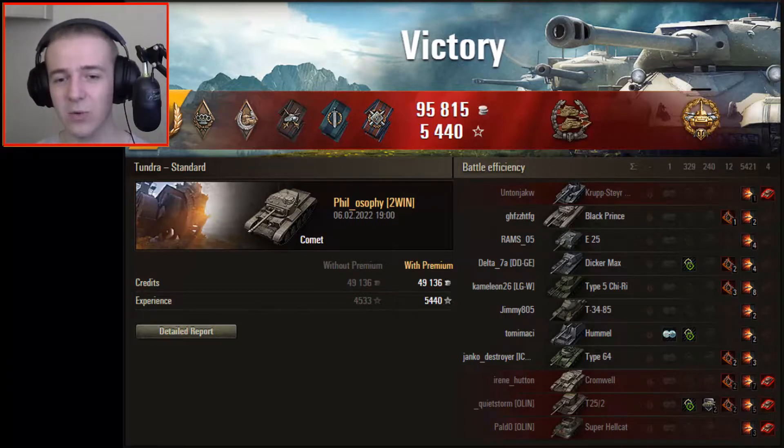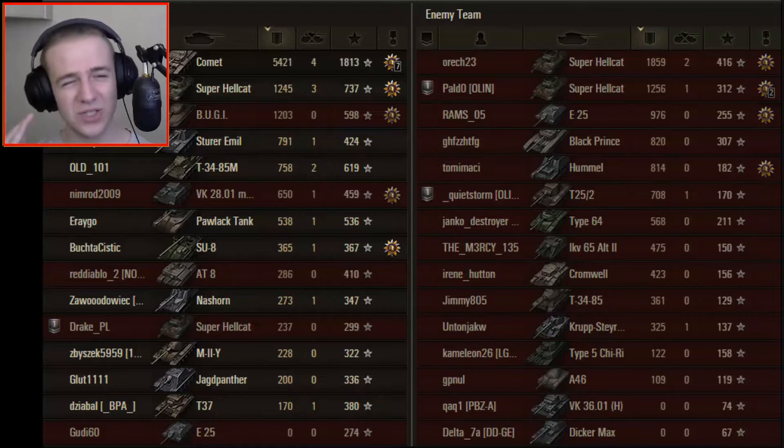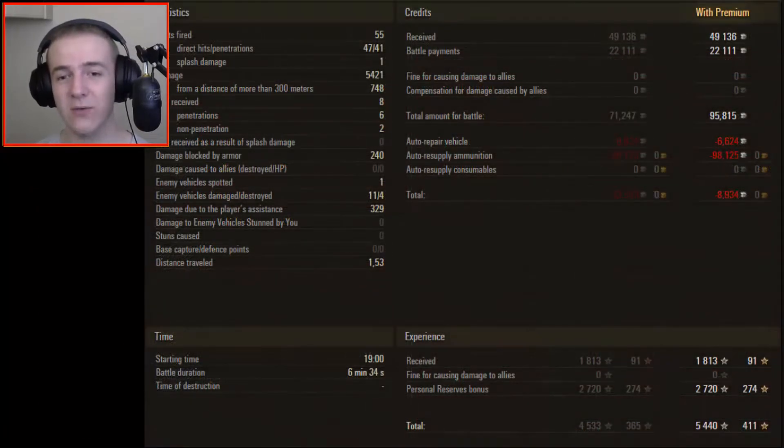High Caliber and Confederate medals — 5,421 damage, 4 kills, and 1,813 base experience, which is absolutely huge for a tier 7 medium tank. Of course, it was perfect matchmaking for him, but still that means it's really hard to get an ace tanker with so many people playing. Even using food consumables and quite a lot of gold rounds, he only lost 9,000 credits with a premium account.